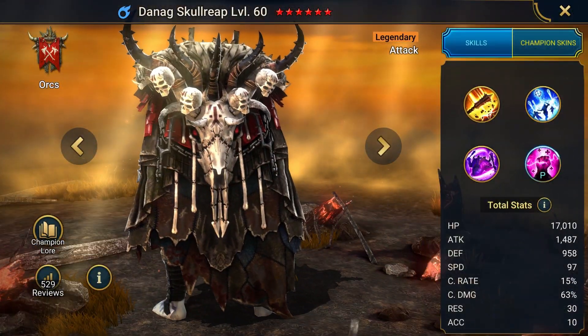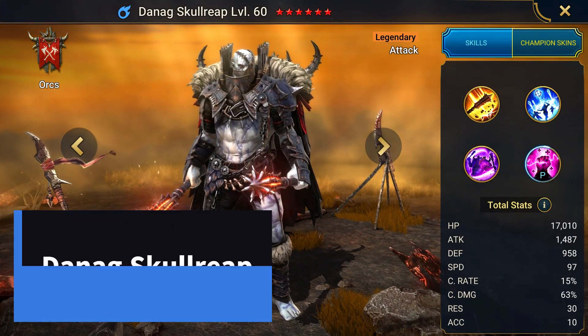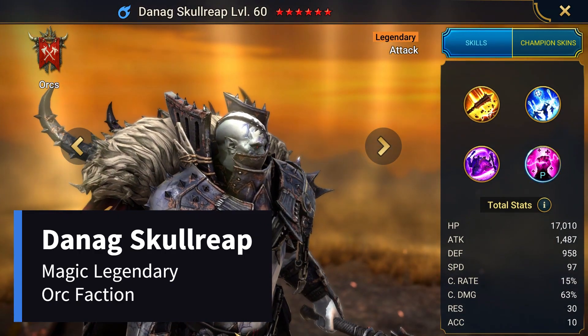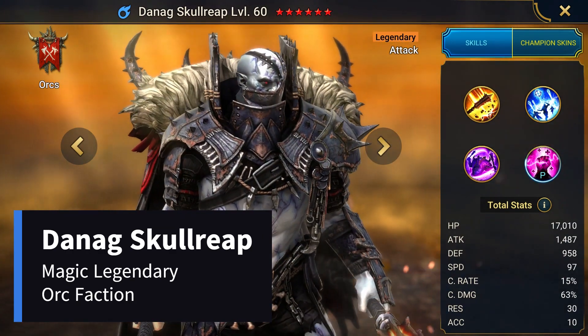Hello everyone, this is Omegazula's channel, and today I want to show you the abilities of this hero, how their animation looks like. Danag Skullreap is a magic legendary champion from the orc faction. What do you get when you cross Frankenstein with an orc and some fiery maces for good measure? Well, you get Danag Skullreap.